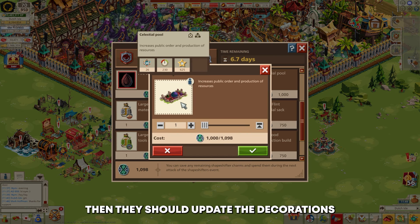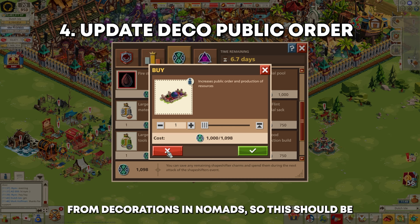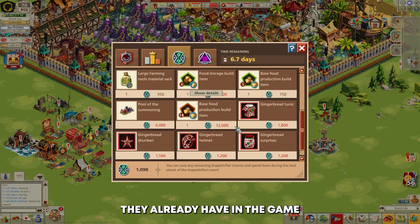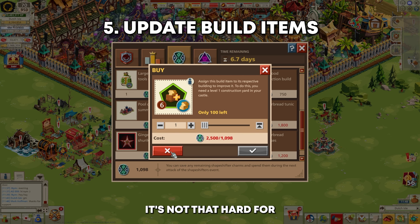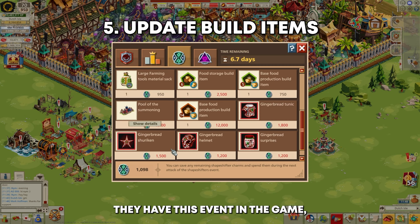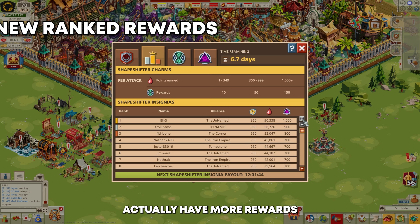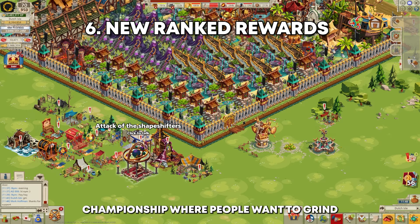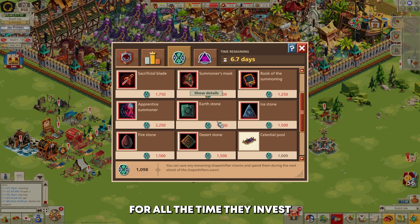They should also update the decorations — these should be at least 3500 public order, competitive with what you can already get from Nomads and other events. It's not that hard to just update the decorations when the event is already in the game. Furthermore, the ranking system needs better rewards and stronger incentives to reach the top 10 or top 20. It should be more like the monthly event, the Ice Championship, or Blood Crows — events where people actually want to grind and get a meaningful reward for their time invested.